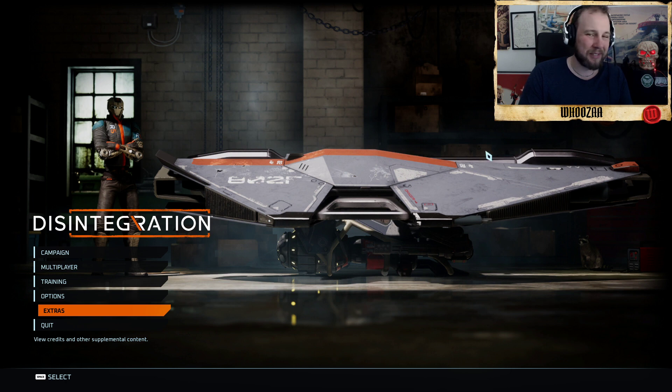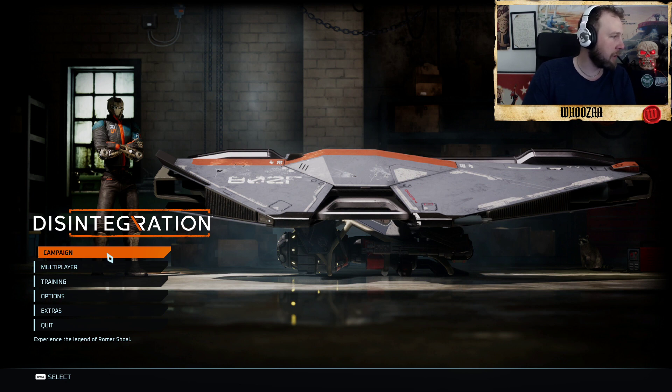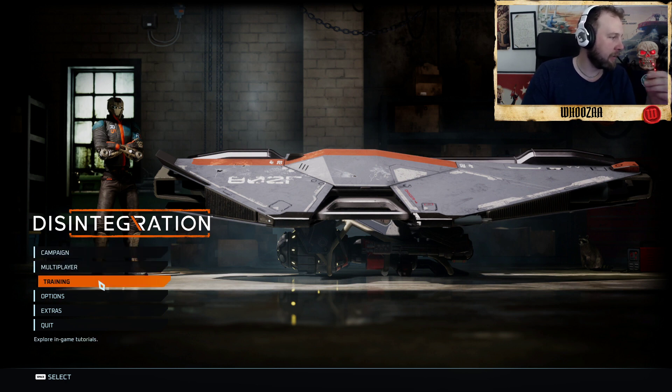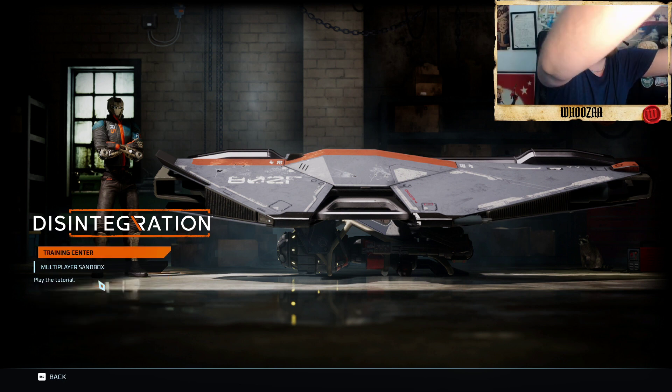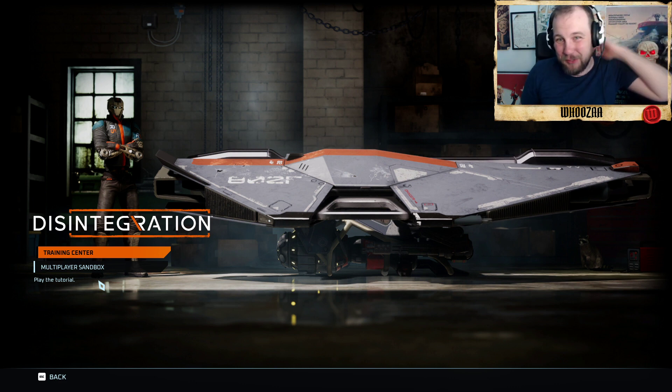This is your gravity cycle which you'll be using quite a lot. Here you can choose campaign, multiplayer, or training — and it's the training tab you want to go to if you're really new. You should go to the training center.